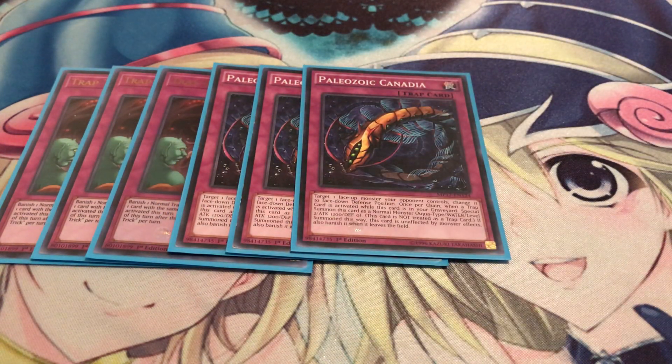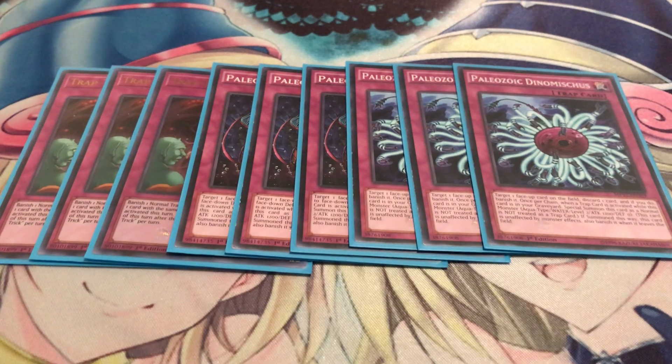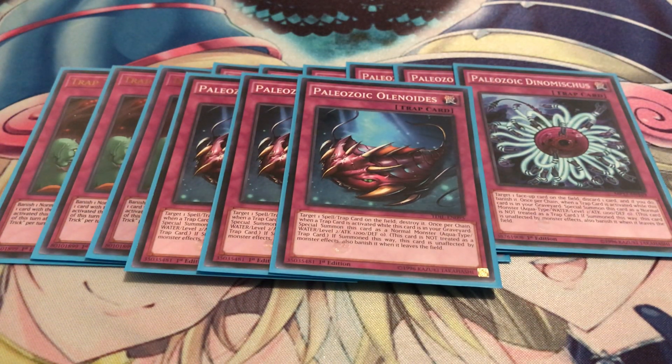Next, three Paleozoic Canadia. It's essentially Book of Moon, and the fact that all the Paleo cards also count as monsters is pretty nuts. Anytime a normal trap is activated, you can chain by special summoning these cards right back, so it's pretty nice. Three Paleozoic Dinomischus — it's good for banishment, really good against other control decks like Subterror Guru and all that. You want to banish their cards, and Dinomischus definitely helps with that. Another good card is three Paleozoic Olenoides — it pops spells and traps, which is also good against control decks since a lot of control decks run spells and traps. That's pretty much it for the Paleos.